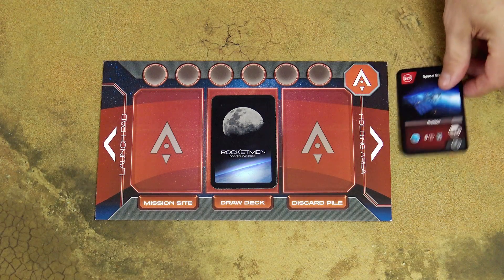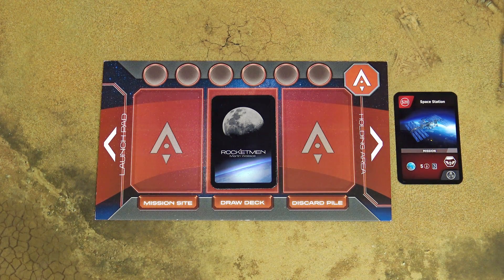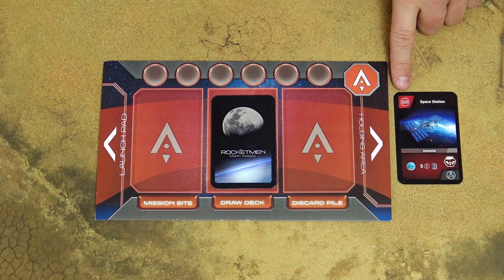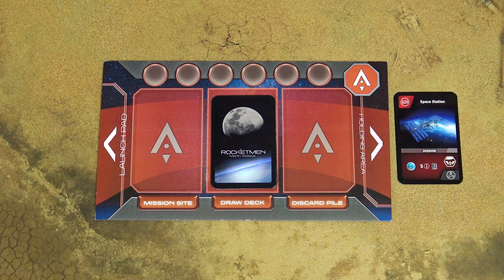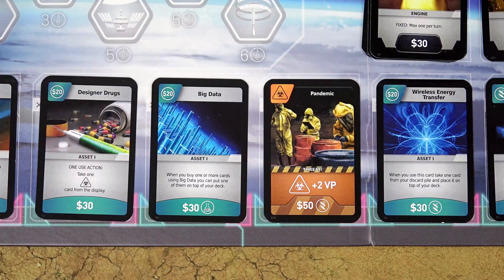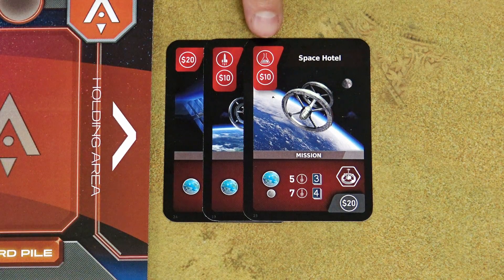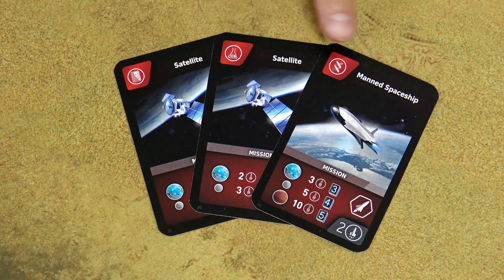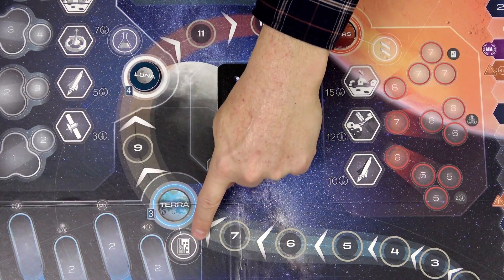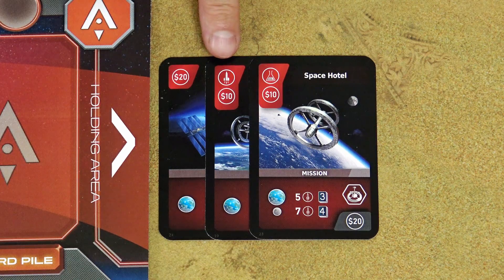When you play a card from your hand, place it to the holding area and gain the card's effects. At the start of the game, you only have mission cards and can use the resources in the top left corner. The numbers in the circle represent credits, which you need to buy cards. You will sometimes also need a scientific symbol. There are 3 science symbols corresponding to Earth, Moon, and Mars. The rocket symbol is not a resource — it is required to launch a mission.